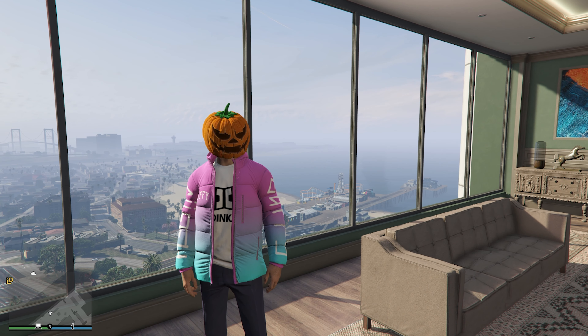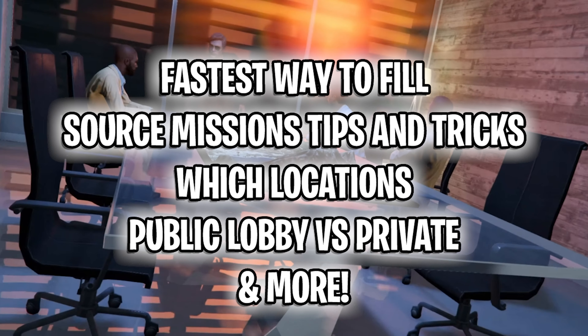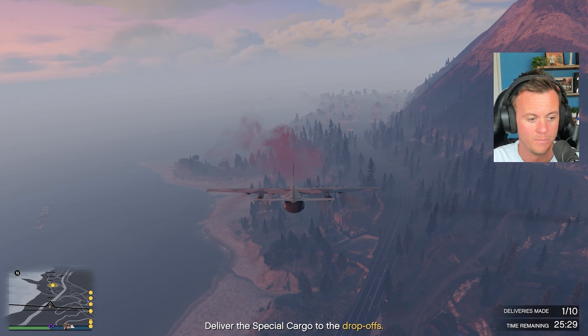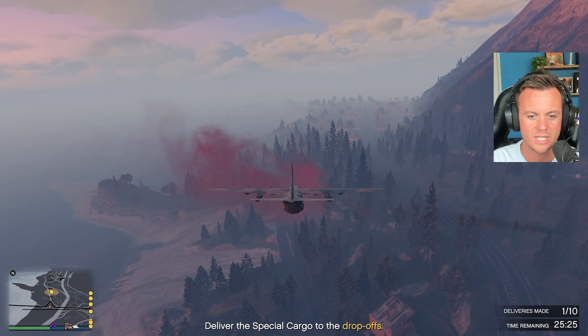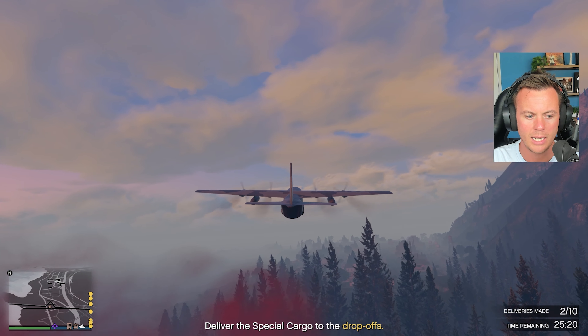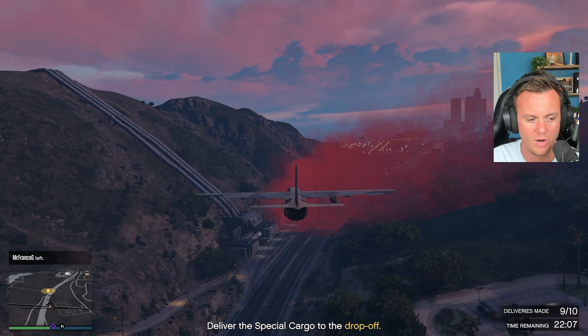So if you wanted to name it and you haven't named it yet, you can go ahead and do that. If you want a gun locker — god knows why you would — but you can do that, same thing with the safe. But 100% if you haven't upgraded the accommodation, do it now — you'll get it for 30% off. And if you want to upgrade to a nicer location like this, you can do that also.